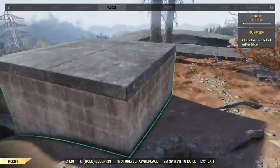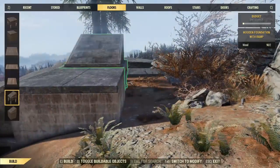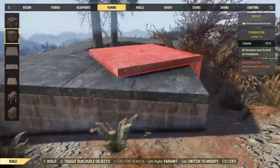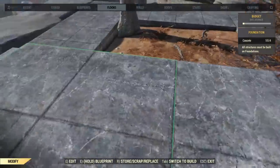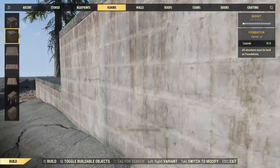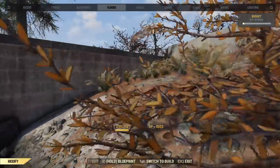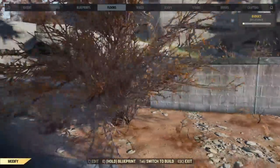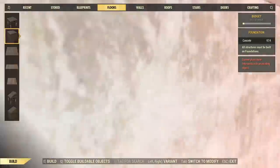Now if you're not bothered about how high it is — which realistically I wasn't here, I just wanted to try this technique — then you can just move it up using the select and hold option, using whatever your select piece button may be. But if you use the ramp, it'll allow you to move it specifically one half-height wall up, just as I did there, which is a dead easy way of doing it. In this case it works quite nicely.